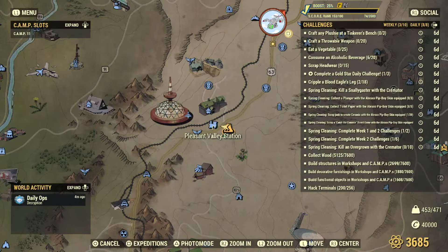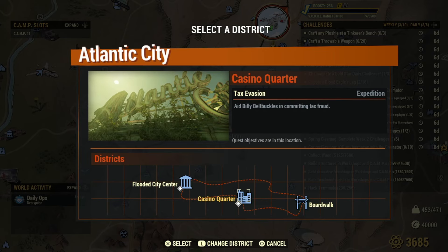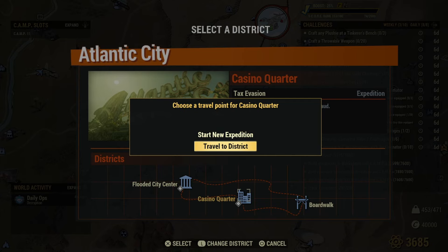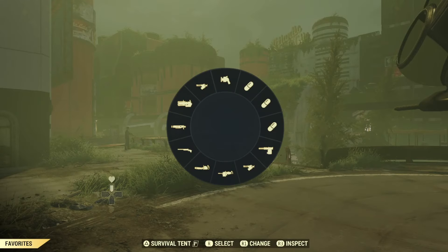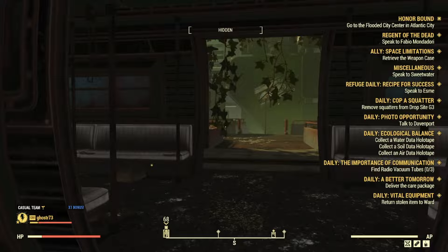Let's head over to Atlantic City to hunt down some overgrowth. You may want to choose Tax Evasion. There's no need to start an expedition — just travel to the district, equip your cremator, and head over to the monorail train. Inside the train you should have the opportunity to kill at least three.